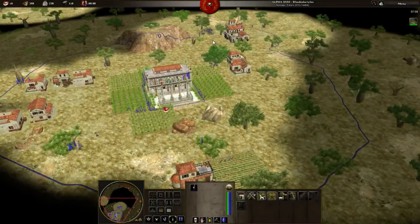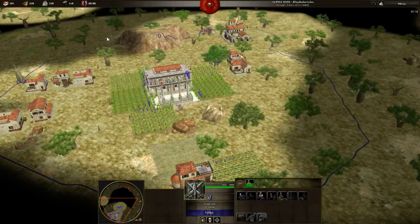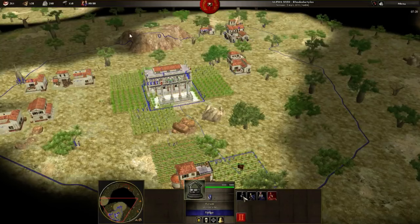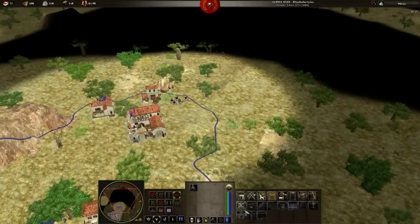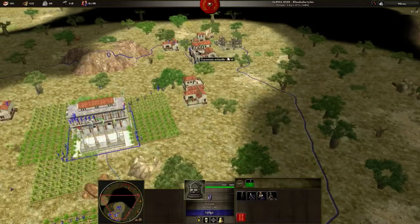When the lone woman finishes the house, I'll have 10 population more — so it will be good and I won't hit the population limit. I'm adding a new barrack. Well, this barrack placement is a mistake — I won't win anything. There are no trees here. If I had been able to put my barrack further over here, I would have gained some more trees, so that would have been good, but obviously it wasn't possible.